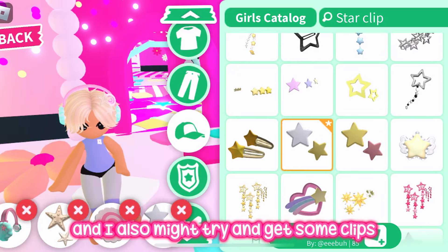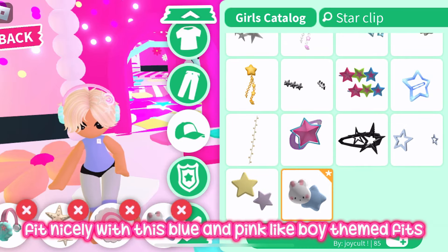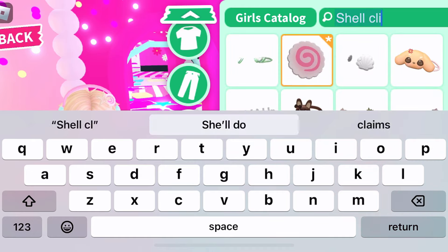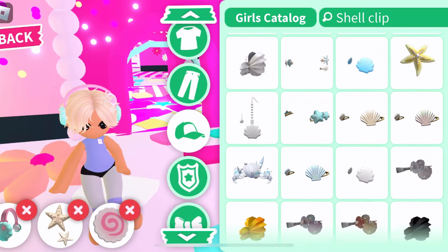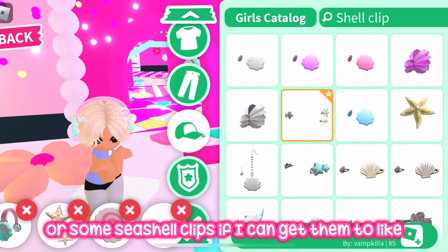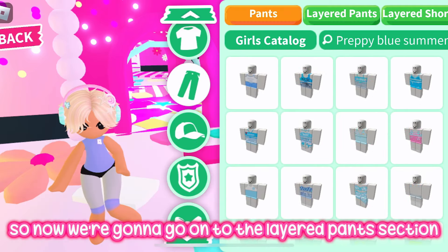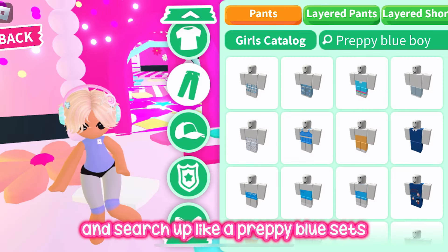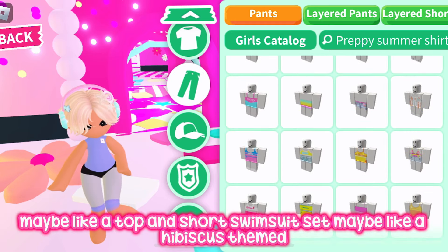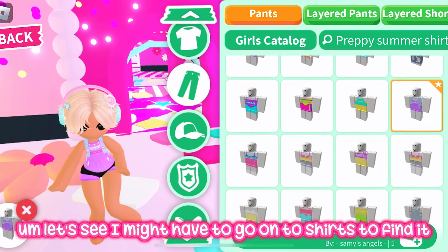I might also try to get some clips for the other side of the hair, so I'm going to search up 'star clips' to see if any fit nicely with this blue and pink summer boy themed fit. Maybe some seashell clips too. Now going into the layered pants section, I'm searching up a preppy blue set — thinking maybe a top and short swimsuit set, maybe hibiscus themed.